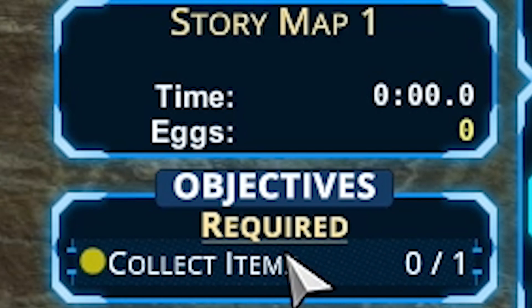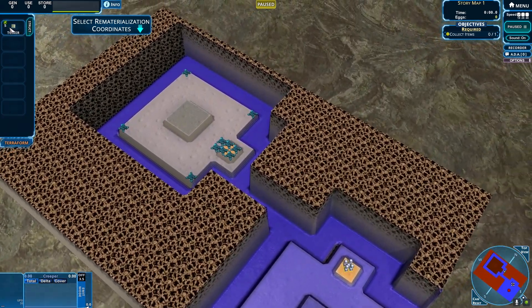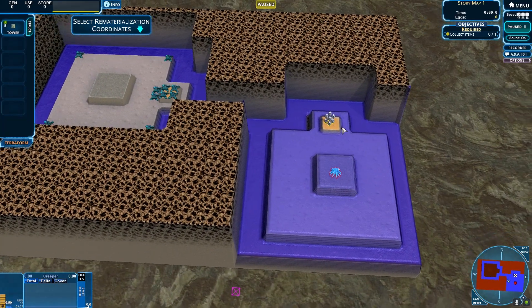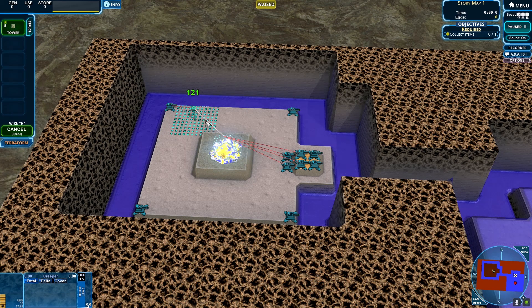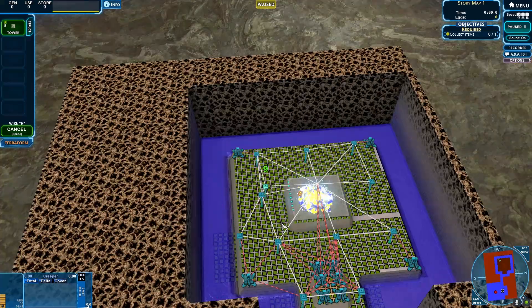We've got another map — it's called Story Map 1. This map is described as very short. We can only build towers. There's not the biggest emitter we've ever seen. The narrative reads: 'You look around and feel the need to throw up, like every morning, Ada. I've just woken up surrounded by creeper — something bad must have happened. I must fix Ada but I'll have to find a way not to be consumed by creeper first.' I feel like I need to build.